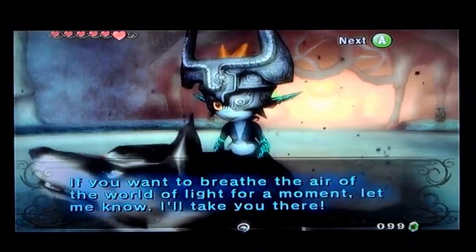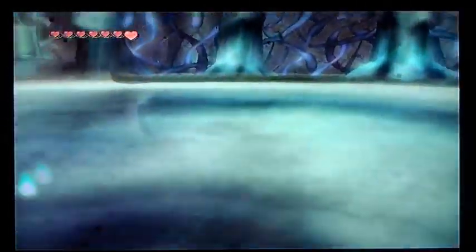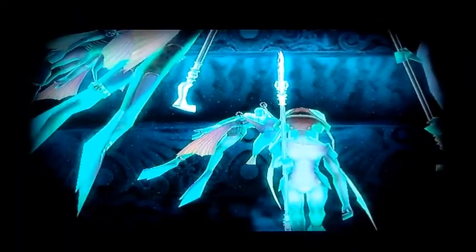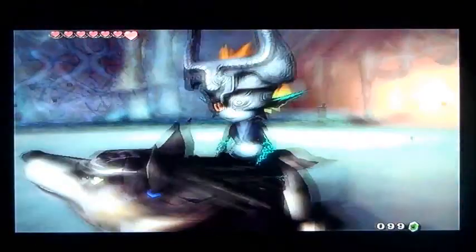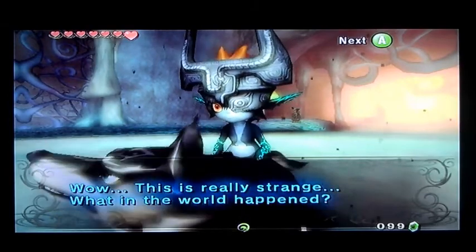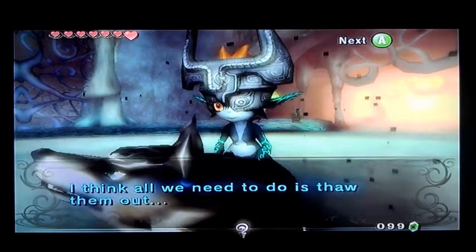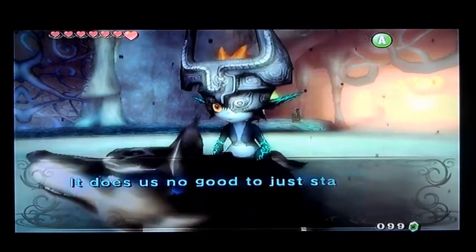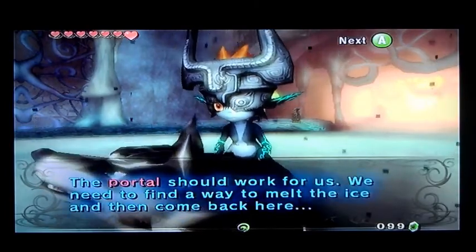If you want to breathe the air of the world of the light for a moment, let me know, I'll take you there. Thank you, Midna. And there's some spirits down there — that doesn't look good. Those are the Zoras! This is really strange. What in the world happened? We can't just leave them like this. I think all we need to do is thaw them out. Let's leave and come back later; the portal should work for us. We need to find a way to melt the ice and then come back here.